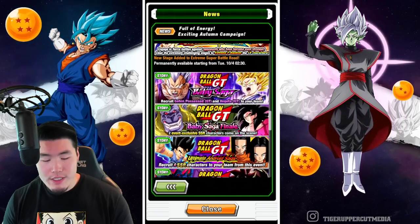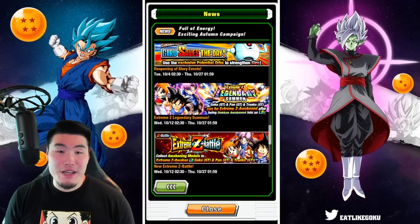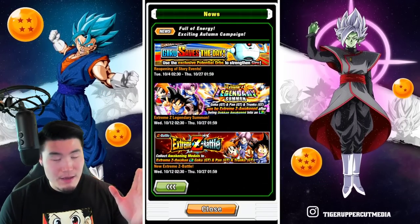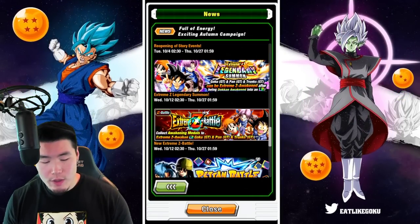We got some GT events returning as well for the campaign. And also, Extreme Z Awakening for the LR GT trio, and Goku, and Trunks. So of course they have their own Legendary Summon banner along with the Extreme Z Battle event.